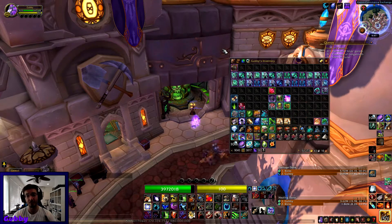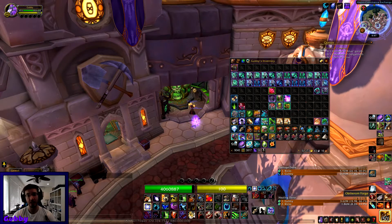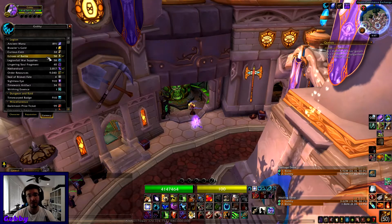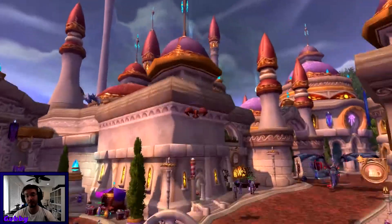You'll get items that drop that will either be too low for you or an upgrade. If they're too low for you, you put them in the Obliterum Forge, and what this gives you are these things called Echoes of Battle. These Echoes of Battle are actually very, very useful.